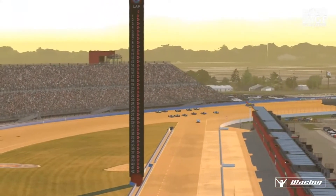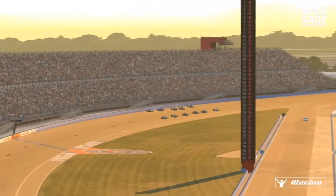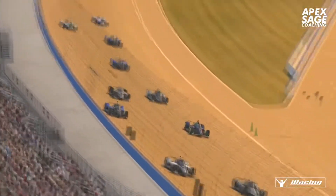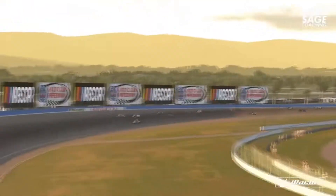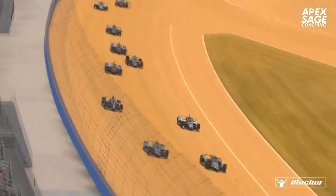The field is in control of Thomas Geisser on the pole and he accelerates. We are underway for season four of the VR IndyCar Euro Series and it is a clean start. A car is already going too wide in the background — that's Oskar Frödersen losing a position to Sebastian Kinder as we complete lap number one.